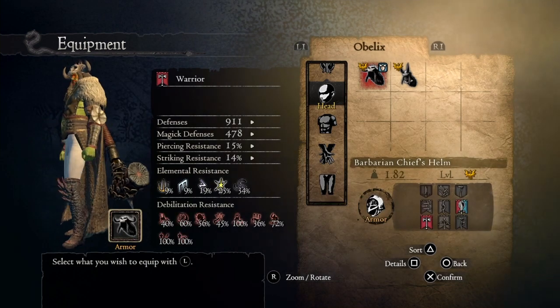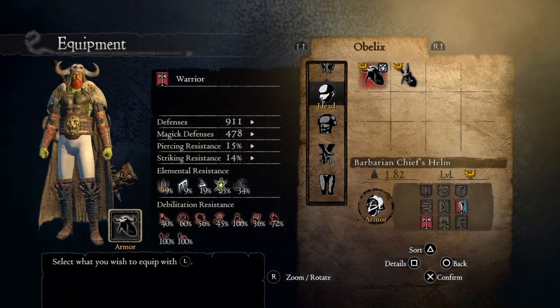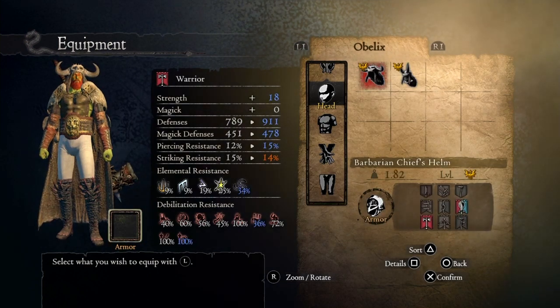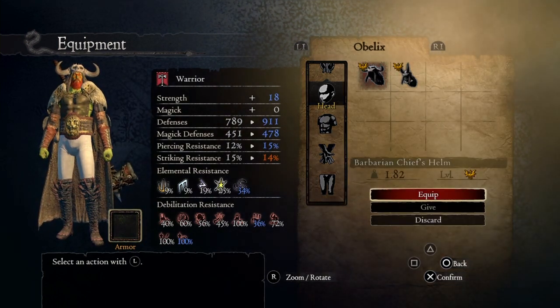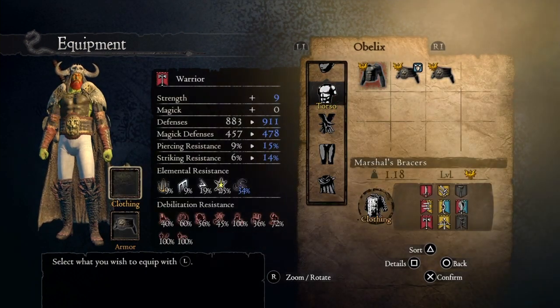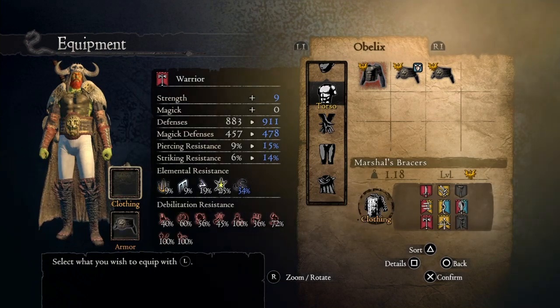I'm gonna be using the Barbarian Chief's Helm, which increases your strength by 10 points as the base strength. We're gonna be using the Martial Bracers, which increase your strength by 5 points.